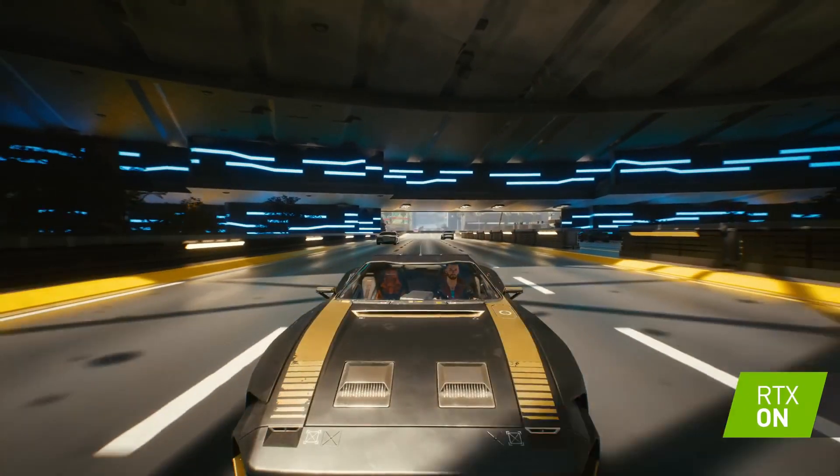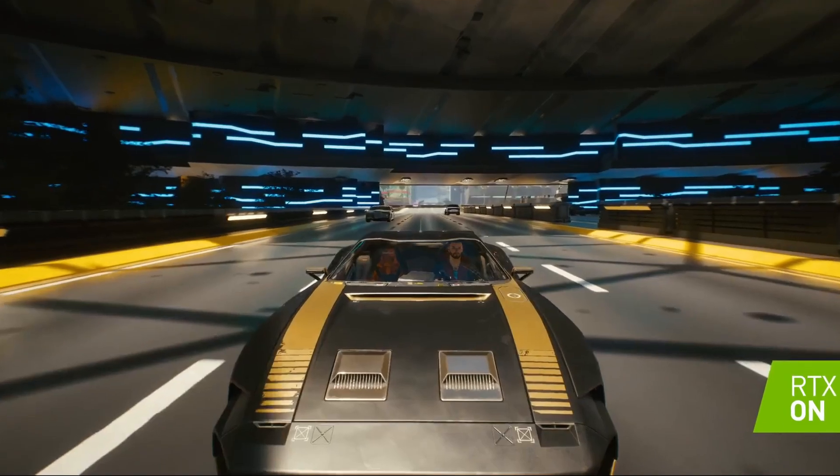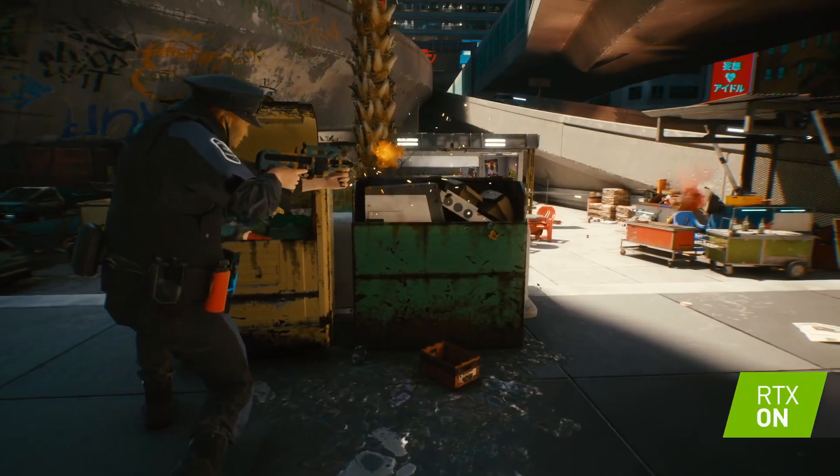The next scene shows the third-person rearview angle while driving. There's no tint on this Quadra Type-R so you can see V clearly as he drives down the road of an expensive-looking area. Moving on, this NCPD beat cop is engaged in a shootout with a Scav ganger. He's using a Famas-style power weapon that may be his personal weapon, as most government-issued firearms rarely come with blue and orange camouflage skins.